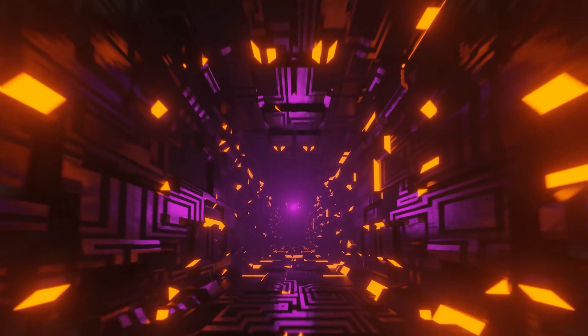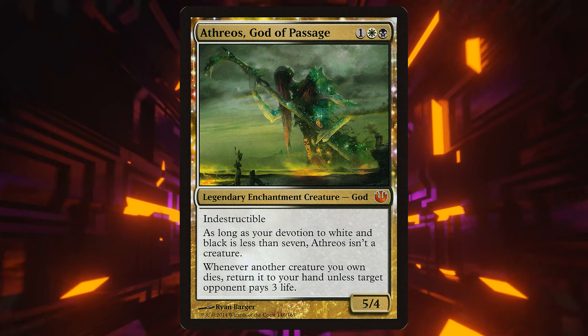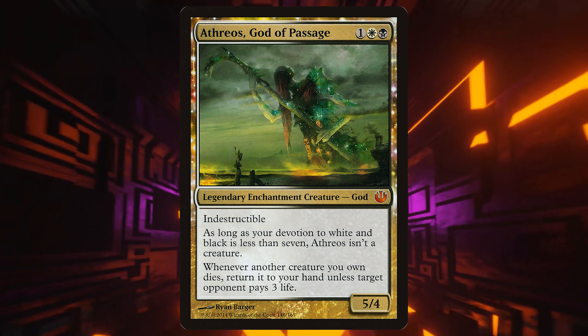Athreos, God of Passage is more of a non-token guy — when stuff goes to the graveyard, an opponent can choose to pay three life or put that card back in your hand. Get them low enough and just get a free critical mass win. I've never been a big fan; I don't think it's that good, personally. Meren of Clan Nel Toth is a classic: whenever any creature dies, you get experience counters, then you reanimate big creatures. Both Meren and Carador are more graveyard decks but tend to have an aristocrats sub-theme.